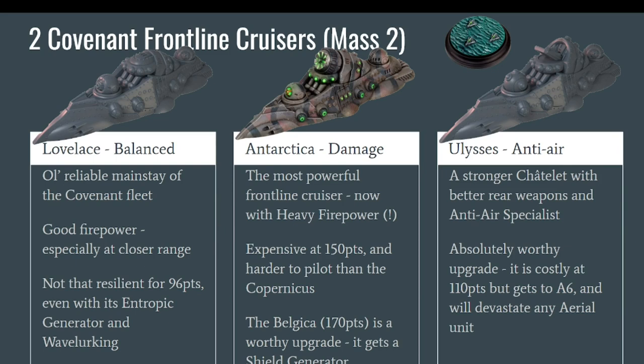Finally, the last of the Frontline cruisers is the Ulysses, which is kind of like the Chatelet but more expensive at 110 points. For that you do get a lot: first, armor 6, which is huge because armor 5 on the Chatelet means you can get sunk very fast. You also get a particle beamer in the rear and Aero Specialist, which is very good because the Ulysses is your aerial cruiser. There are more and more air units being released every month, so having one or two Ulysses is absolutely a good choice, especially at a tournament where you don't know your opponent's list. It also has SRS tokens you can use to trigger a spotter. Good ship.